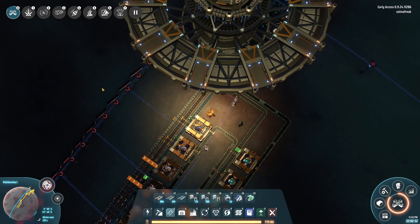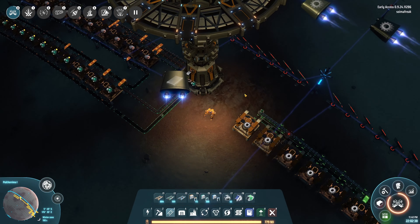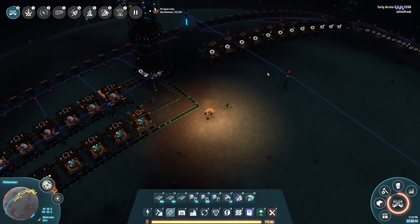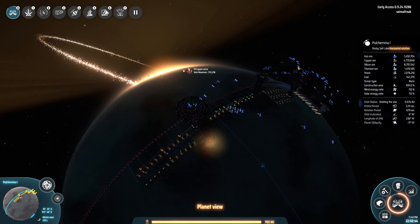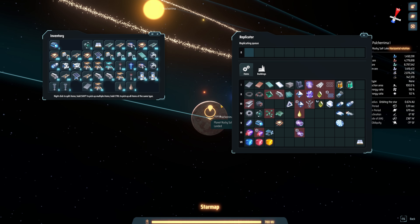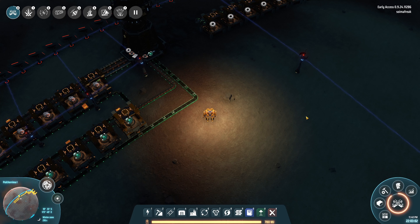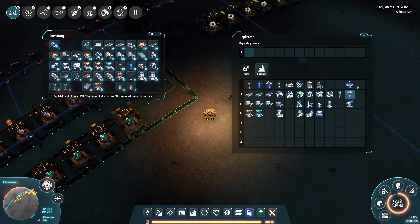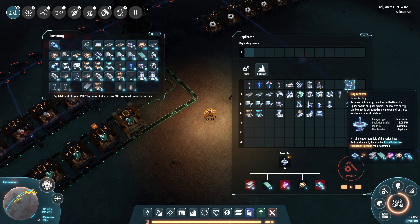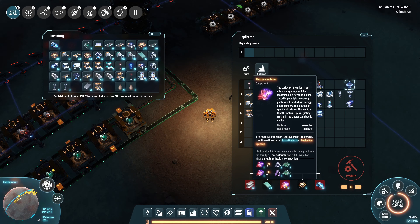Thanks very much for watching. Apologies - again I'm biting off way too much. Maybe I should have smaller projects. But the way I see this is we're now making what I'd call a solar system wide mall. Look at that - I've got plenty of power. Our power - we're generating almost 300 megawatts now, and we can only consume 50 because we can only build two of the ray receivers. So we do need to automate this as well. Luckily, because we're automating so much now, a lot of this is easily automatable as well.